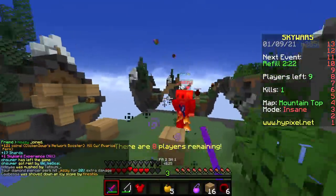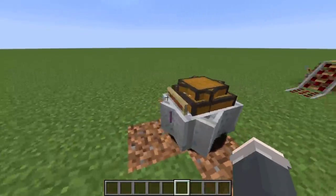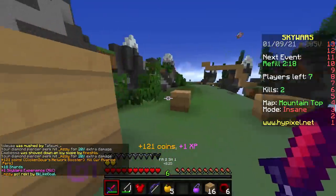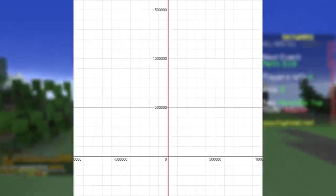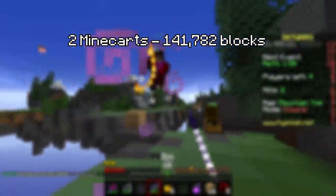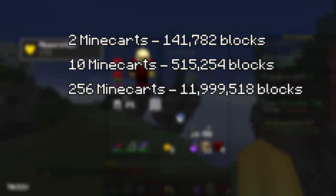So how many blocks is that in total? Assume we have our original chest, cram it with shulker boxes, put an item frame out the front, cram the chest with minecarts which all have shulker boxes in them. This leads us to a grand total of 48,414 blocks plus 46,684 times x blocks, where x is the number of minecart chests. You can see the total blocks as a function of minecart chests on this graph — its growth is so steep it's practically a straight line. With 2 minecart chests, the total becomes 141,782. With 10 minecarts, that becomes 515,254. And with 256 minecarts, our total jumps to 11,999,518 blocks in one block.